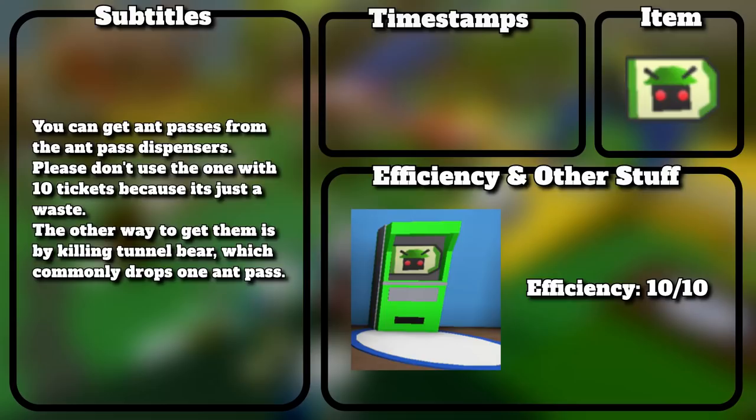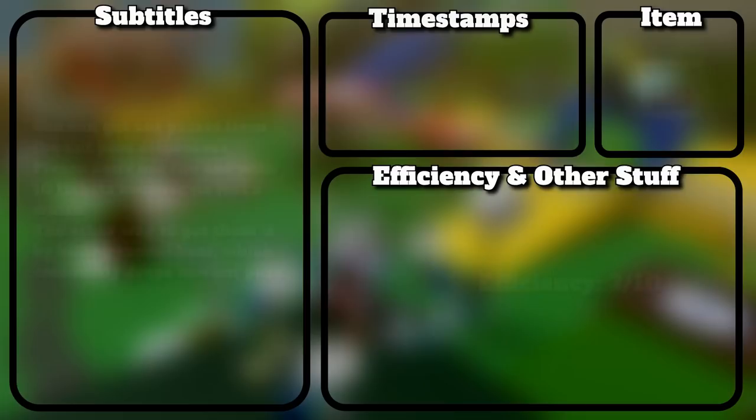You can get ant passes from the ant pass dispensers. Please don't use the one with 10 tickets because it's just a waste. The other way to get them is by killing tunnel bear, which commonly drops 1 ant pass.